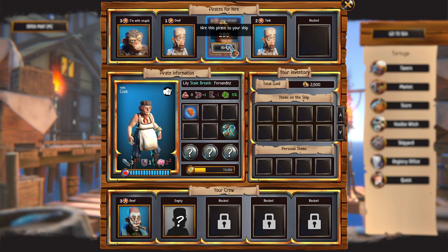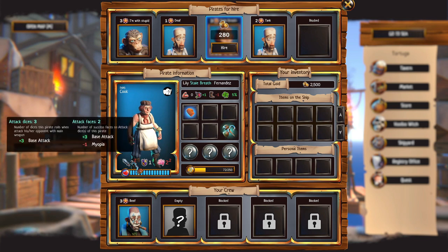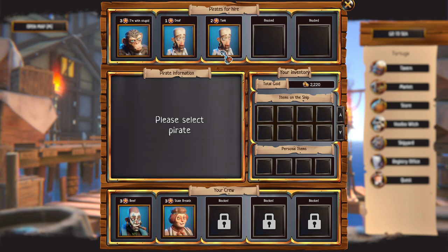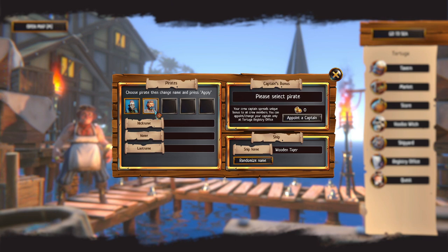Now where's the cook? I think I'm gonna take the cook — I want the cook. Stale breath — alright. Then we go to the registry office and we have to assign somebody: plus one strength to everybody, plus one hit points to everybody. I'll make the cook the captain.